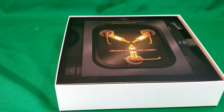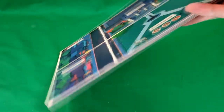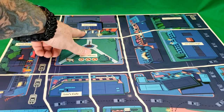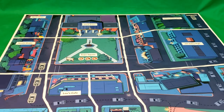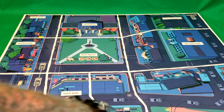All right, first things first, we have the game board. We'll move that to the side and take a look at it — just open it up like a regular game board. So we've got the clock tower, north shops, south shops, Lorraine's house, George's house, and Doc Brown's house with DeLorean parts.